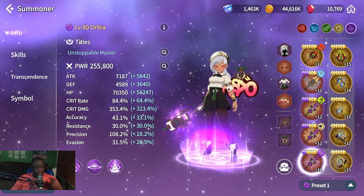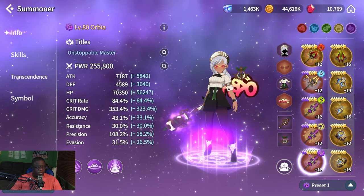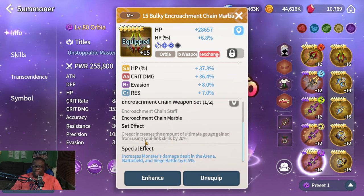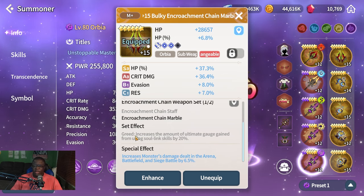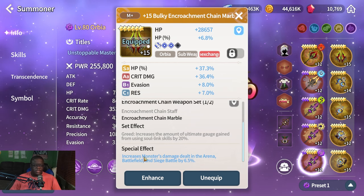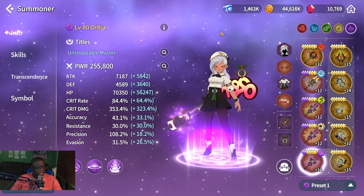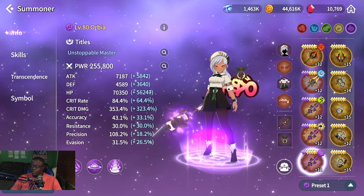For gear, the Twisted Marsh set is the current go-to. It increases damage in arena, battlefield, and siege battle, and more importantly, the set effect increases ultimate gauge gain when using soul-linked skills — meaning you ultimate faster. That's great for any character, especially Orbia. Tree of Heroes is the other option but Twisted Marsh is generally considered better.